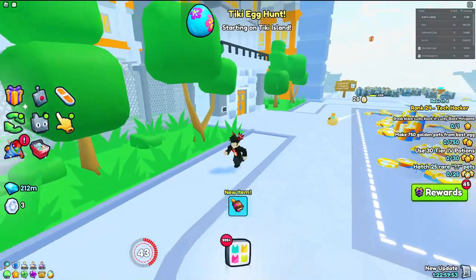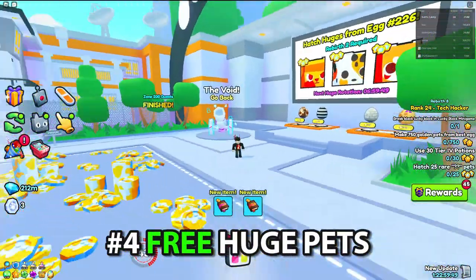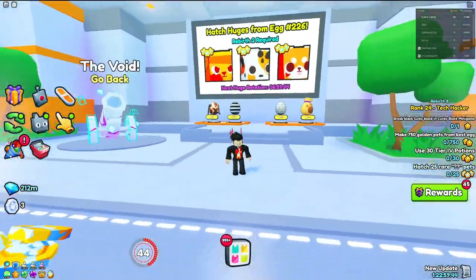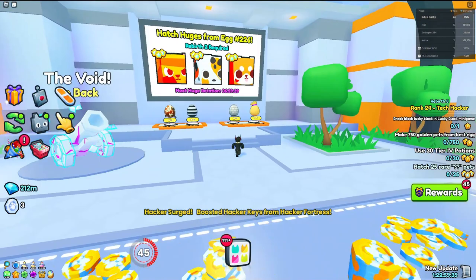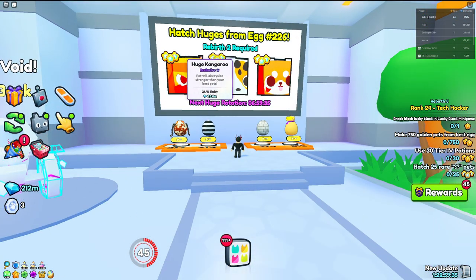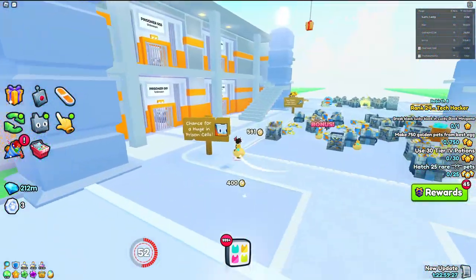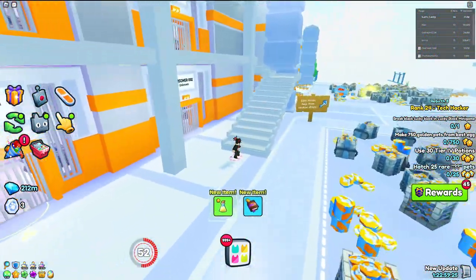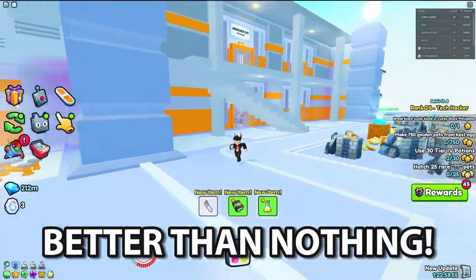Number four is overlooked by a ton of people: the fact that you can get huge pets completely for free inside of Pet Simulator 99. Obviously it's very hard to actually get these huge pets, but the fact that we can even get them for free is amazing. You can get them from things like minigames — for example, a huge prison cat, which is another free-to-play huge. Although these huge pets are not easy to collect, being able to get one completely for free is just amazing.